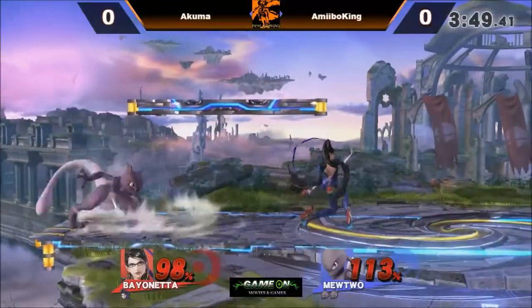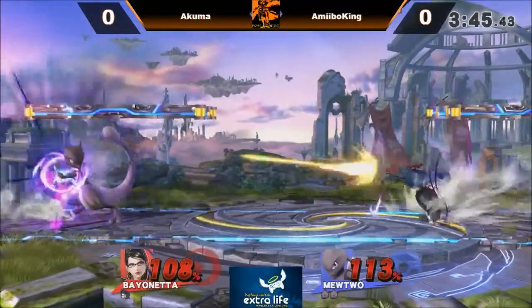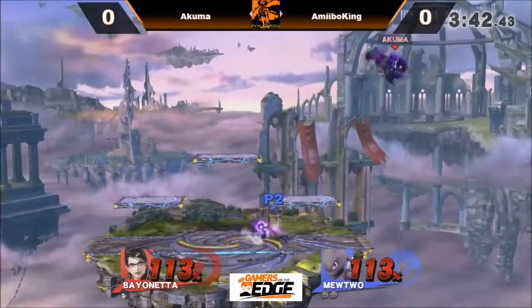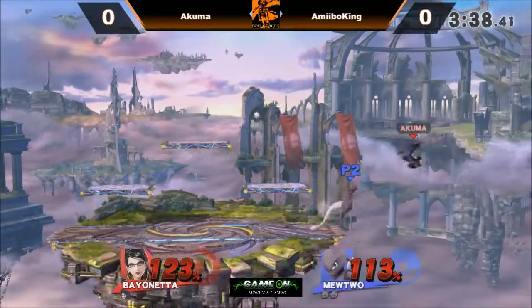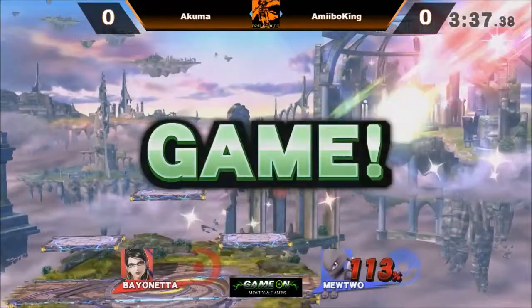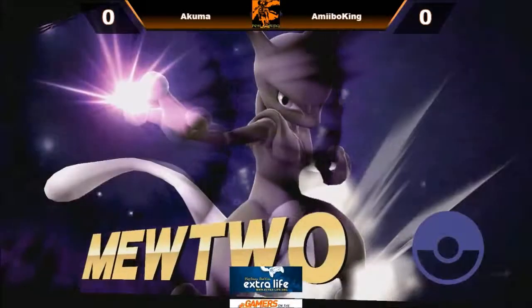Amiibo King goes for it because he still has two stocks. Nice down B — he tries to go for the down B into forward smash, but you can jump out of that, as you see with Akuma. And then up air — not going to be enough. The forward air just goes out — goes and gets it. Amiibo King, 1-0.